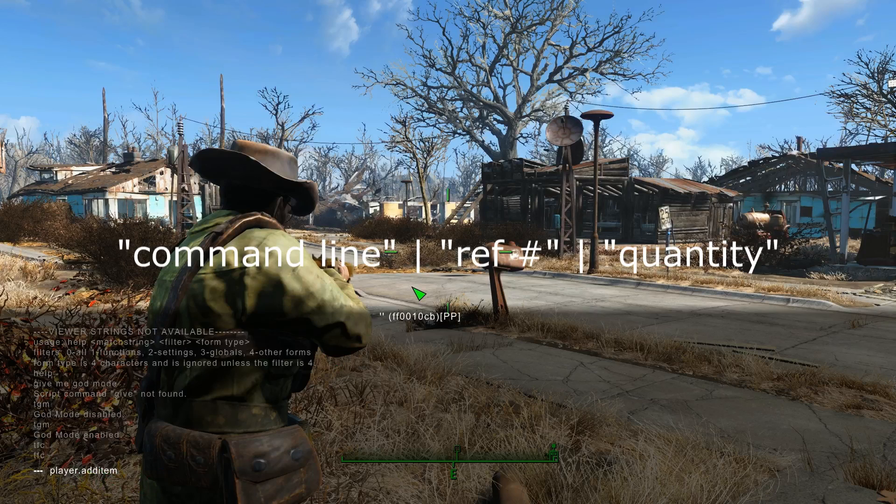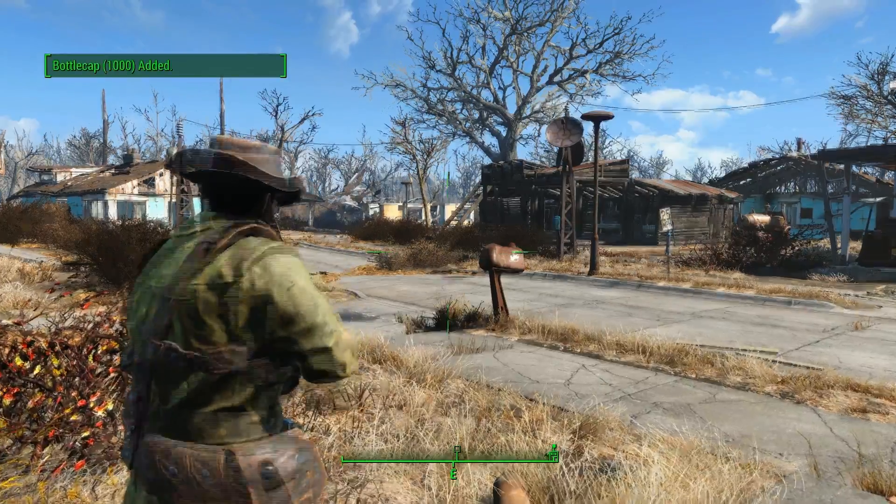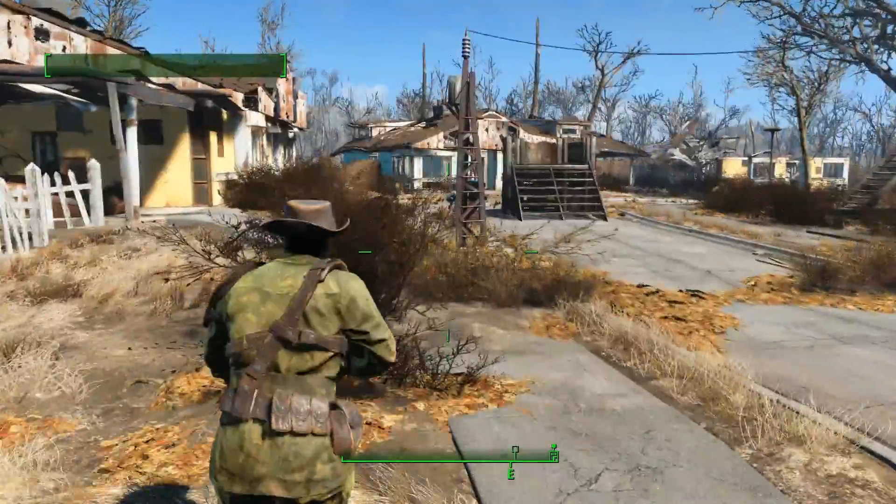Let's say that you need 800 caps. The reference code for caps is F, and then 1000 afterwards — that's the numerical number, meaning you want 1000 of the caps item in your inventory. Press Enter and it should say: bottle cap, 1000, added.